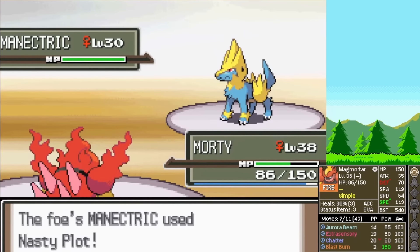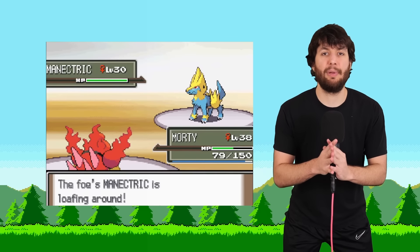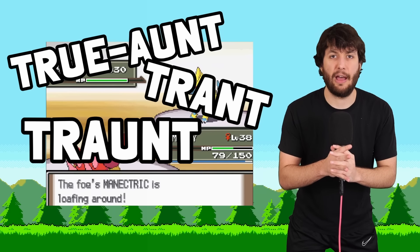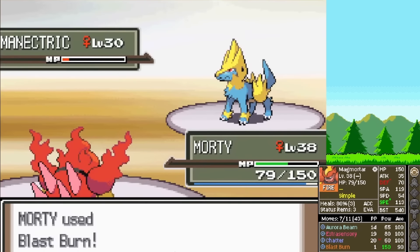Manetric has one of the worst abilities in the game: Truant — that's Slaking's ability. Blast Burn again, and the Manetric is obliterated. With Gardenia defeated, we get another Gym TM — another possibility to get a special attacking boosting move. And she gives us Double Slap.